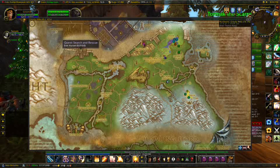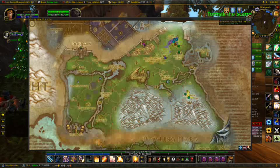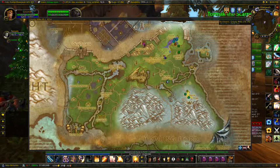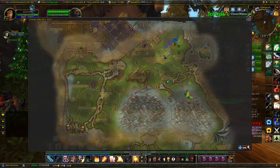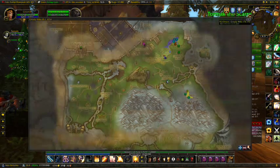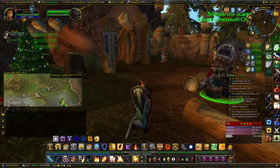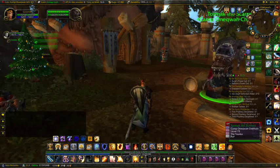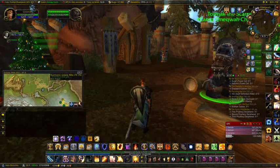It'll also tell you question marks for turn-ins, even if they're in a dungeon, which Quest Helper doesn't do. It won't show you where to go inside the dungeon, but this does integrate with Atlas and gives you the ability to check it out. If you hit Escape and then click the Carbonite thing, it'll close the mini-map.